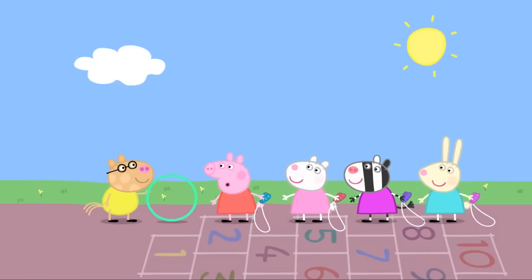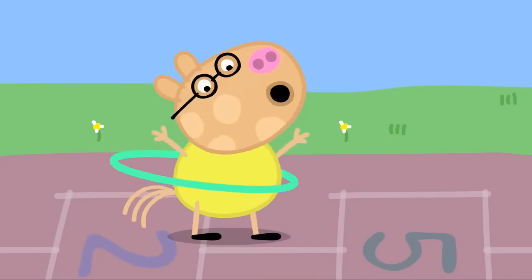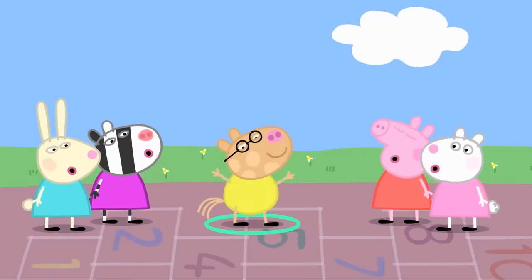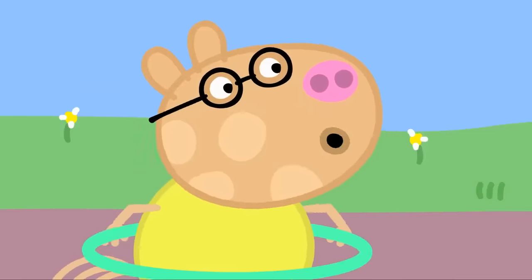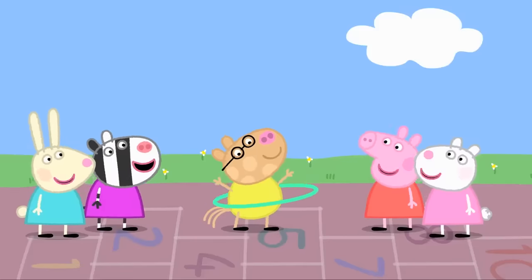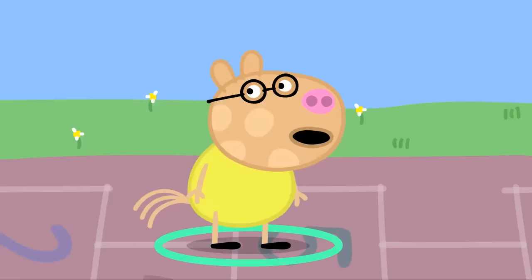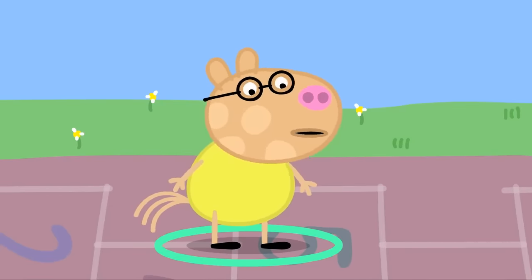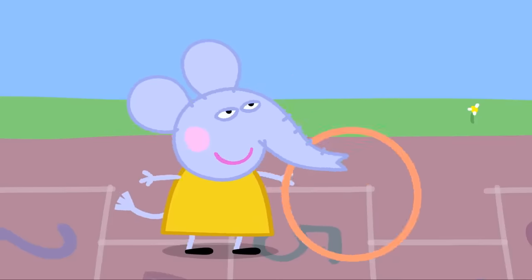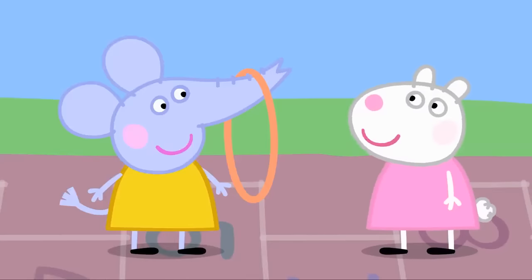'Pedro, do you want to do some skipping?' 'No thanks, Peppa. I'm hula hooping.' Wibble, wobble, wobble, wiggle, waggle, wee! 'How many can you do without stopping?' 'A million and three.' 'Wow, that's a lot. Let's count them.' One, two, three, four, five, six, seven, eight. 'That was eight. I'm a bit tired. I'll do the rest later.' 'Can you do hula hoops, Emily?' 'I can do them my own special way.' Emily Elephant is hula hooping with her trunk. 'Hooray! I think that was about one hundred.'